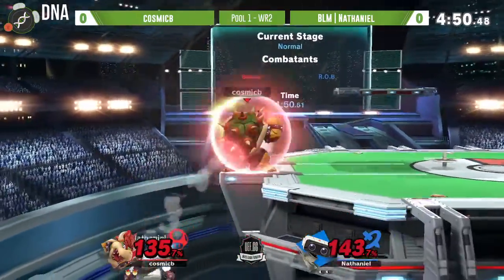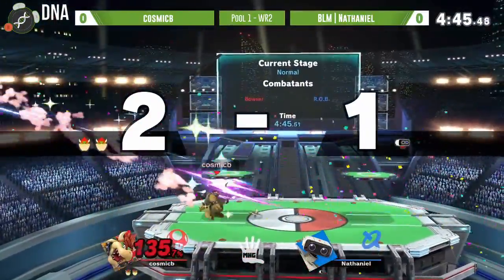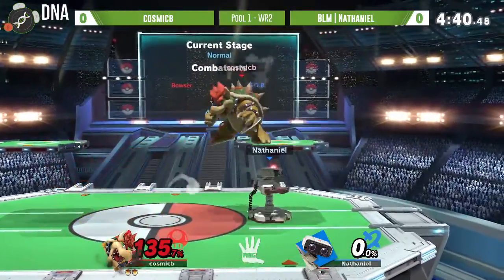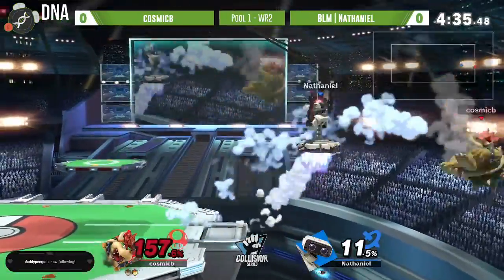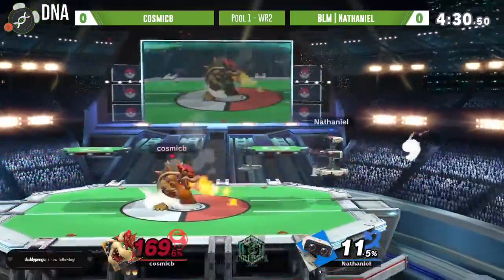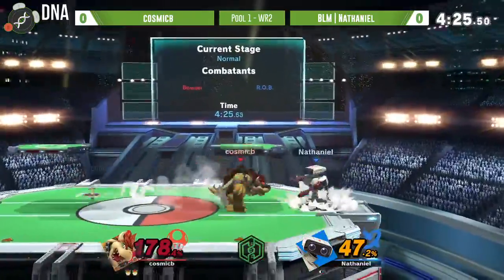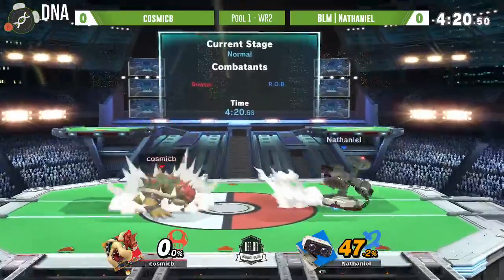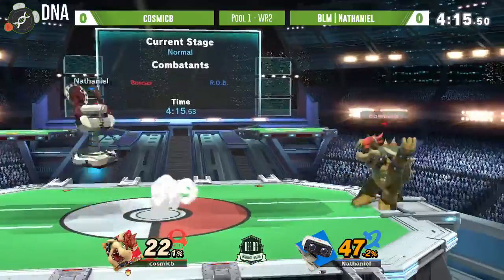Going for some basic aerials and not really able to capitalize. That ill-advised Bowser up-B doesn't work, and there we go - F-tilt coming out for another stock, the MVP currently for Cosmic B. All Nathaniel needs - Bowser's a little too high percent to have fallen for any of those down throw combos. I don't know the exact percentages on those combos, but that back air is plenty strong especially when you're sitting over 150. Finally going to take out that second stock.